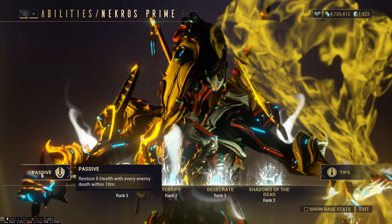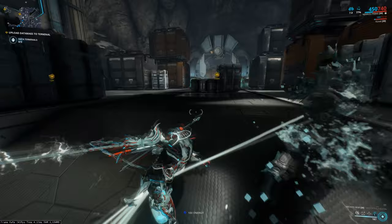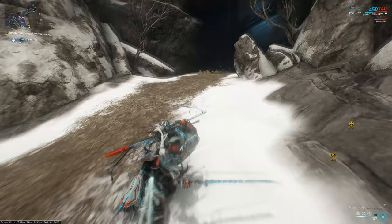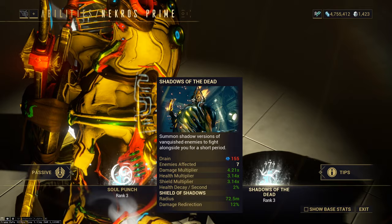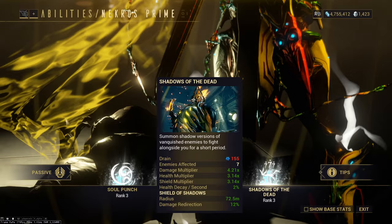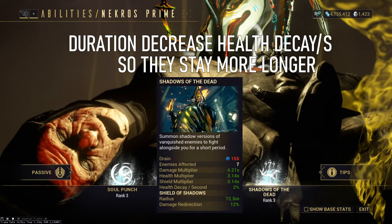Now his 4 — the second ability which is very powerful. His 4 allows him to resurrect bodies as I said earlier. So what do the shadows do? They attack enemies and they protect you. You need strength for this ability because strength gives damage reduction for you and boosts the damage of your shadows. You need 214% strength to achieve 90% damage reduction with your shadows. The strength gives your shadows a damage multiplier, health multiplier, and shield multiplier. When you put 214% you have a 4.21x damage multiplier and 3.14x health and shield multiplier — they are strong and they gonna stay a long time because they have a lot of life. They disappear when their health reaches zero. This is why the second stat you need is duration. More duration means your shadows stay longer. You can resurrect 7 enemies at the same time.